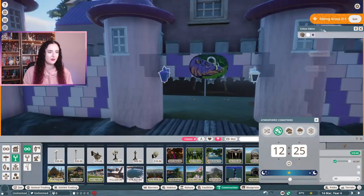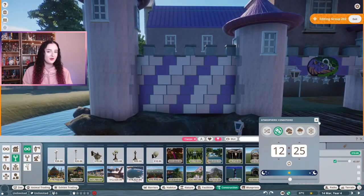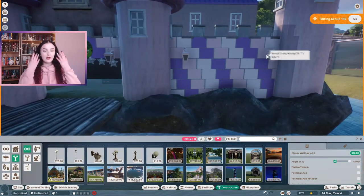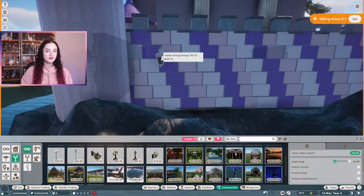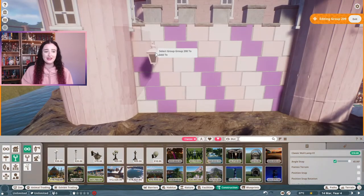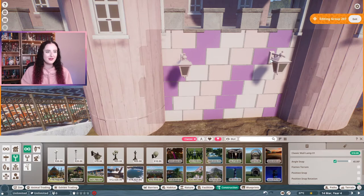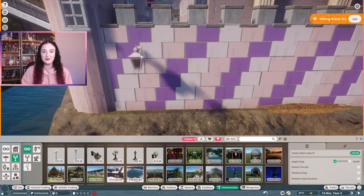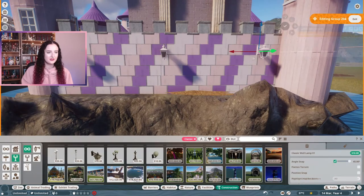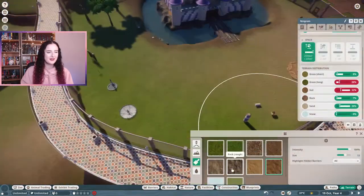I wanted to add some lighting on the outside as well — the classic lights look quite ornate and fit with the castle-y theme. The East Asian lights are really nice but I'd like to keep them for the pathways. I've also added extra lights around the pathways as I go, trying to put in little details so it's not so difficult to finish everything off. The lights on the outside and from the windows fit in really nicely.